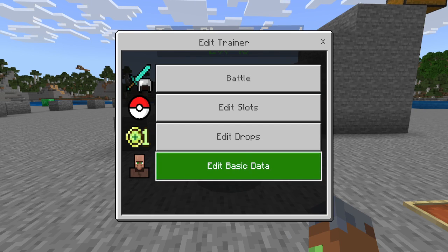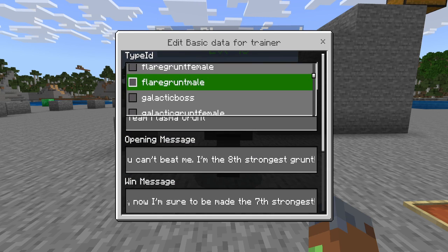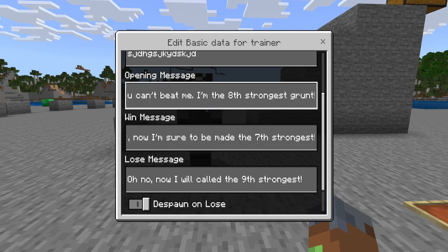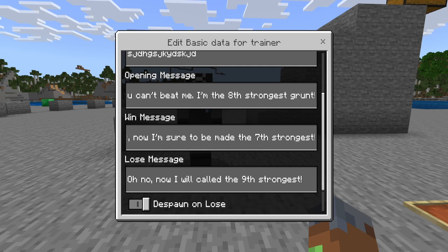We also have the ability to edit basic data. You can edit the type ID - so you can edit what type of trainer this is, and these are all the trainers we have in the game. You can also edit the name of this trainer - so let's say 'random name'. You can edit the opening message, the win message, and the lose message. All these messages are based on the actual Pokemon game but you can edit them if you wish. You can also edit if you want the trainer to despawn when it loses.